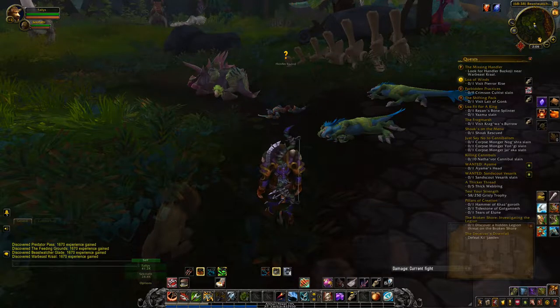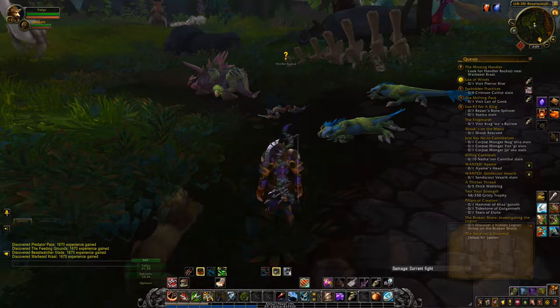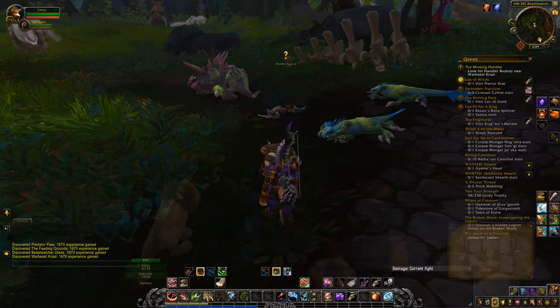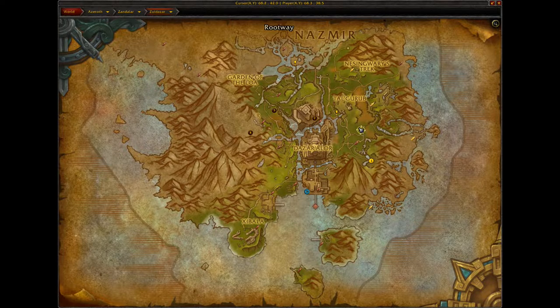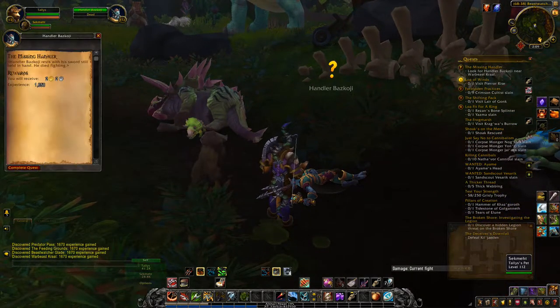The first quest that leads you into the 'How to Train Your Diehorn' achievement starts from a quest in Dezorilor, and that quest is 'The Missing Handler,' where you have to come find this NPC. This is where I am on the map — very close to a flight path which I haven't collected yet because I haven't started questing in the zone, so I'll have to go back and pick that up just to get this first breadcrumb quest done.